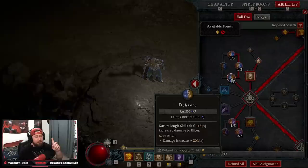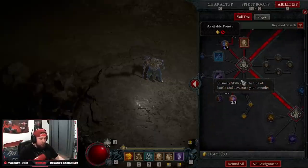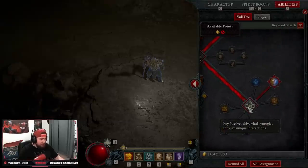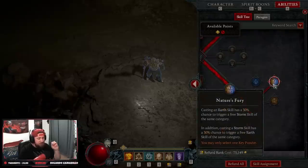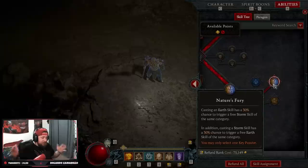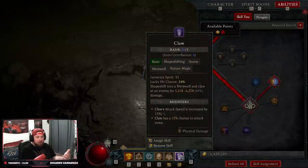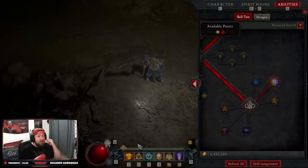Three points into Resonance, one point in Natural Disaster, and one in Defiance — though my amulet gives me three extra so I have four. One point into Quick Shift, two into Heightened Senses for damage reduction on top of being fortified. Our key passive is Nature's Fury, which got buffed in the patch notes from 20% to 30% — every time you cast an earth skill there's a 30% chance to trigger a free storm skill, and casting a storm skill has a 30% chance to trigger a free earth skill.